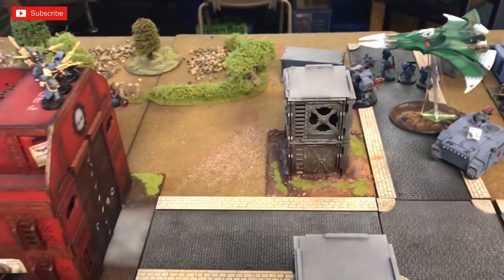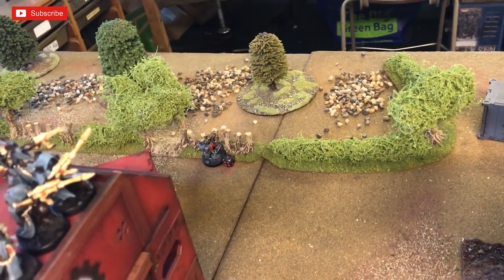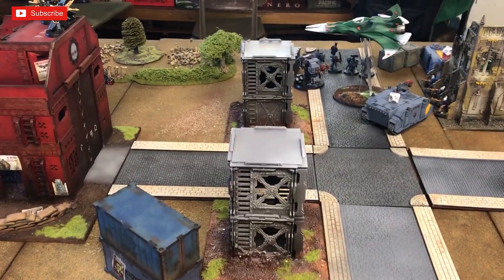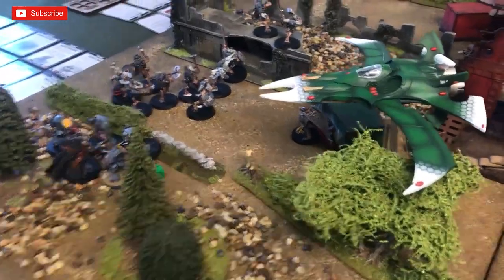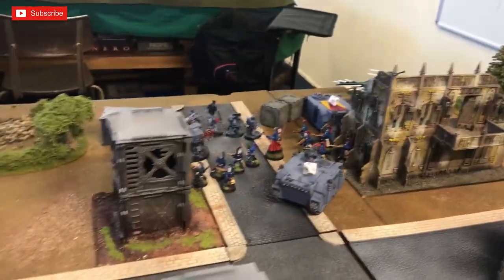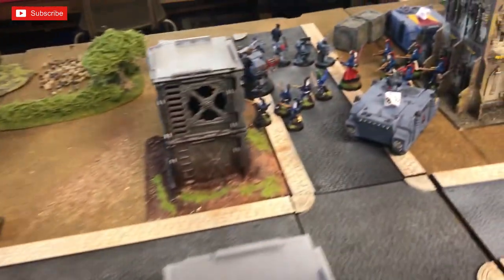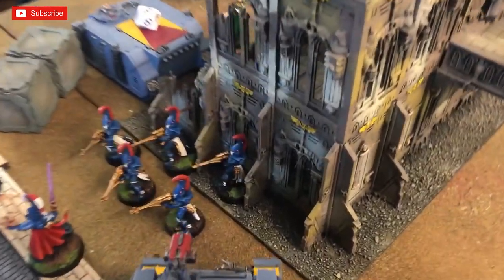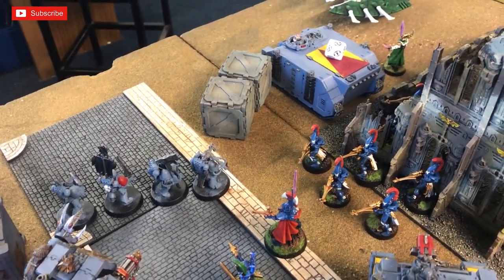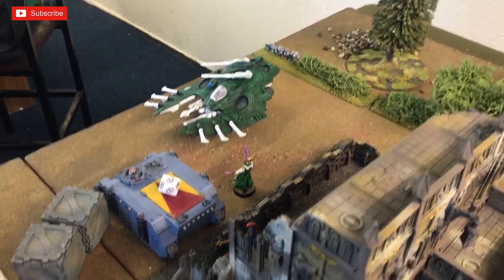I forgot to mention: the combat down on the other flank happened off-camera — my warlock was killed in that charge. Now into Eldar Turn 3. The Nightwing extends its wings and makes its full 20-inch vector move, targeting a unit for plus one to hit. I've cast psychic powers: the Dark Reapers are Guided and the terminators are Doomed. I spend a command point to cast that many powers and play the warlord trait on the tank again, hoping to keep it functional for another round of shooting.